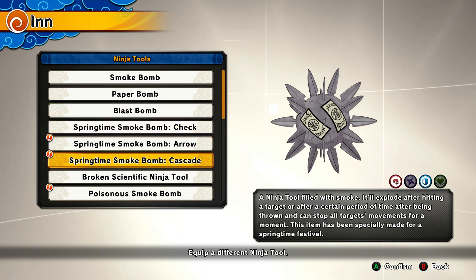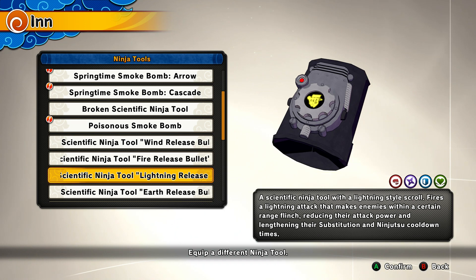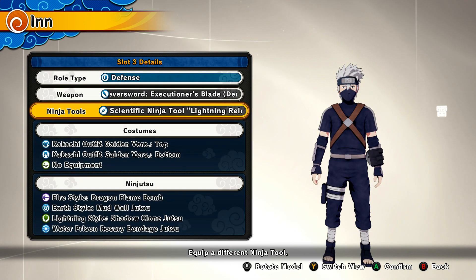So this is what I got going on here. We got Fire Style Dragon Flame Bomb, because I gotta keep it in nature with how Kakashi was rocking back in the day. Mud Style — Mud Wall Jutsu. I got Lightning Style Shadow Clone Jutsu, and I got Waterfall — Water and Prism Rosemary Bond Jutsu, because that should be fire, baby. Now for the ninja tool, we got the Blast Bomb. I don't know what would really go great with this ninja tool — we could rock the lightning ninja tool to see if we get some damage. Let's give it a shot.